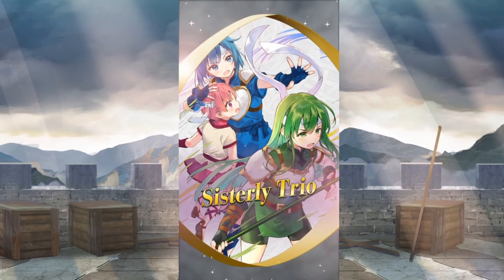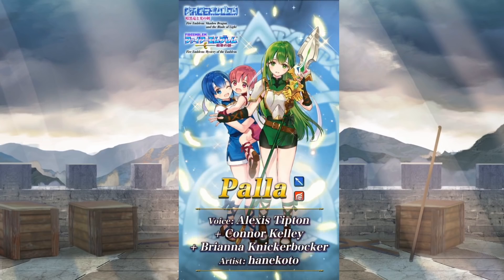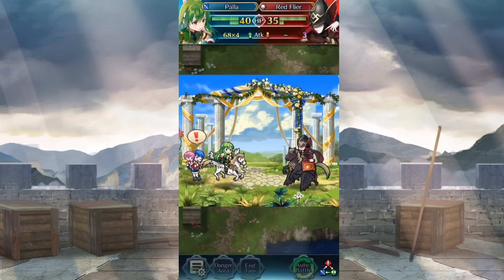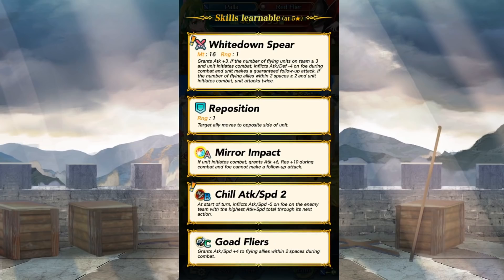This is gonna be the cutest, but it's also gonna be the most broken, isn't it? We have the White Wing Sisters available as cuter forms of themselves. It's just too adorable. They're gonna be absolutely broken, aren't they?